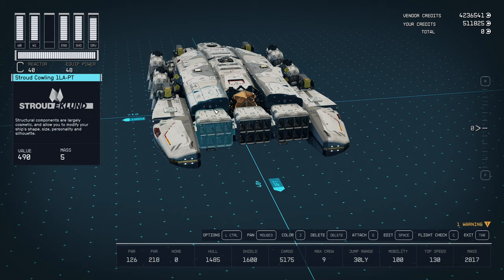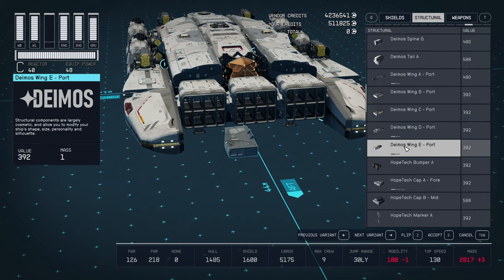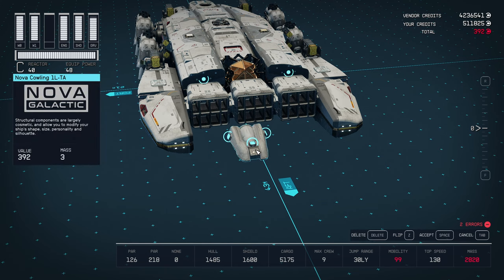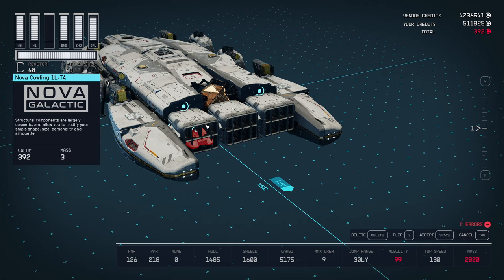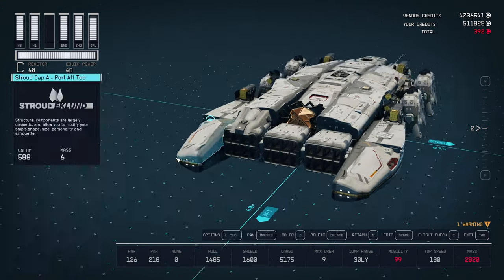We're going to come over here and find something that I like to put on there — just something that will make it look a little nicer. How about this Nova Kaling? It's the wrong way, obviously. Now, everybody knows in ship builder — get the right height — I can't just place it, it won't let me do it. But if you hold it, I'm going to hit Z a couple times, let go, tap — and there it is.